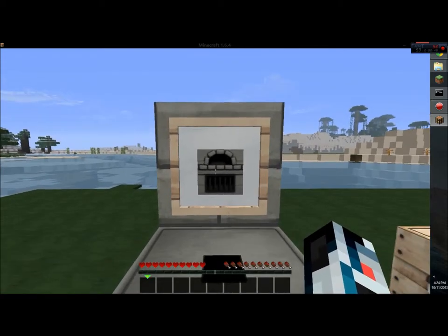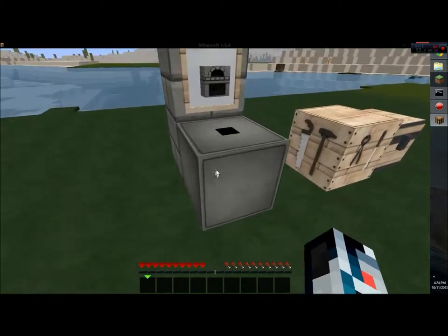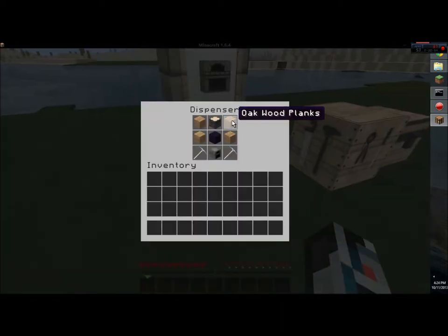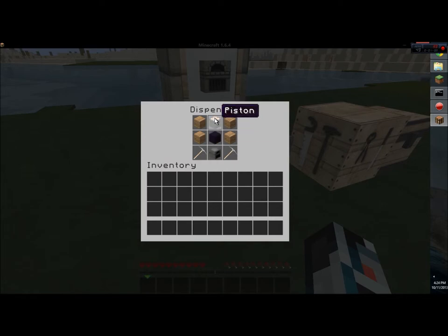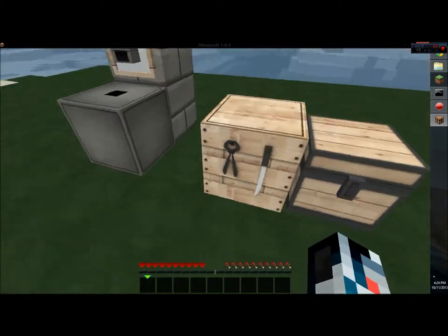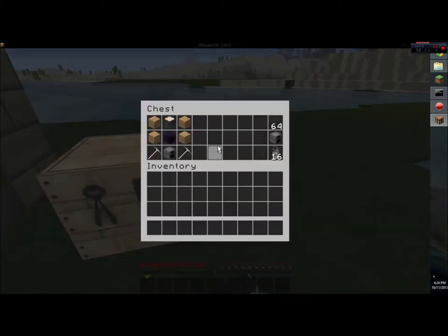It looks just like that — it looks like a furnace — and then when you place it down it turns into this. This is how you craft it. You can use any wood planks, but if it doesn't work then try oak wood planks, and I know that will work. You need four oak wood planks, two iron picks, one furnace, a piston, and obsidian.